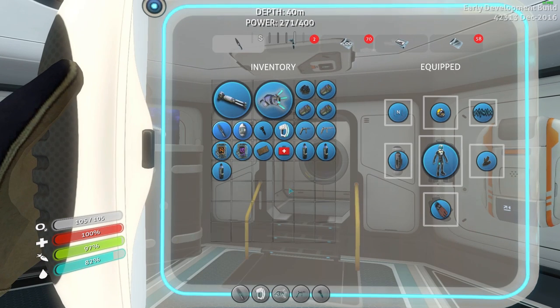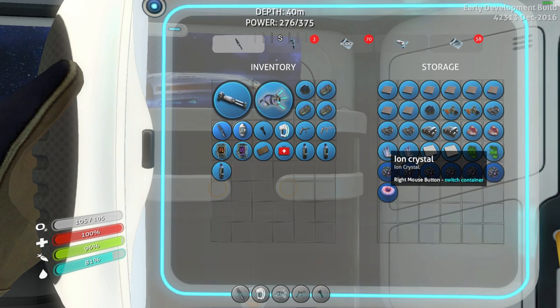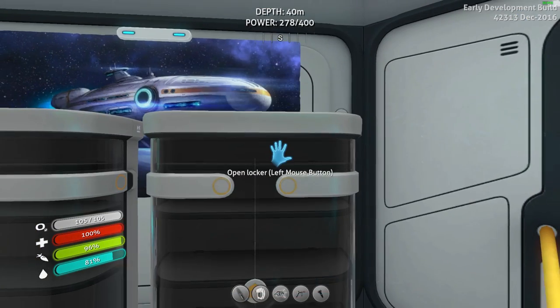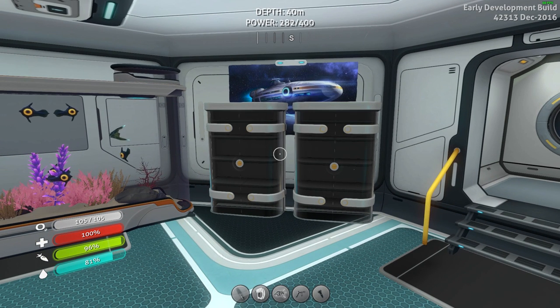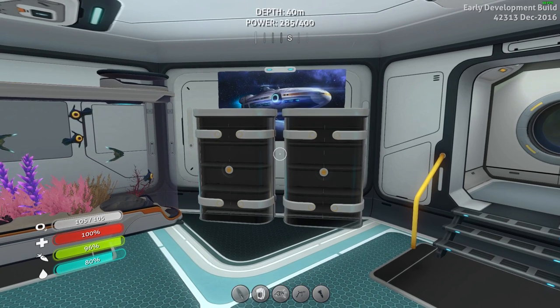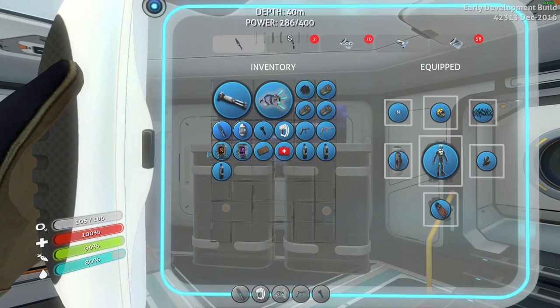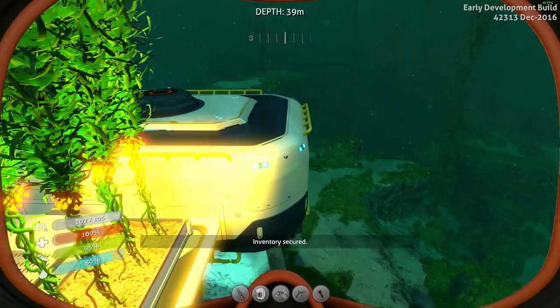The only other thing I could show you are what are known as the precursor caches. There are three of them on the map currently — you have to construct purple artifacts, which I showed at the beginning. All those caches really do is give you a little bit of information with a small data log, and then you get more ion crystals, which will probably come in handy whenever you need to get inside the research facility. There are also currently more artifacts in the code, but they're not implemented yet. This is pretty much the extent of Subnautica.